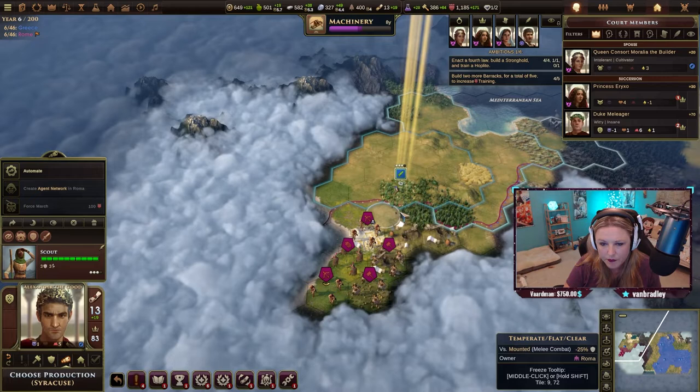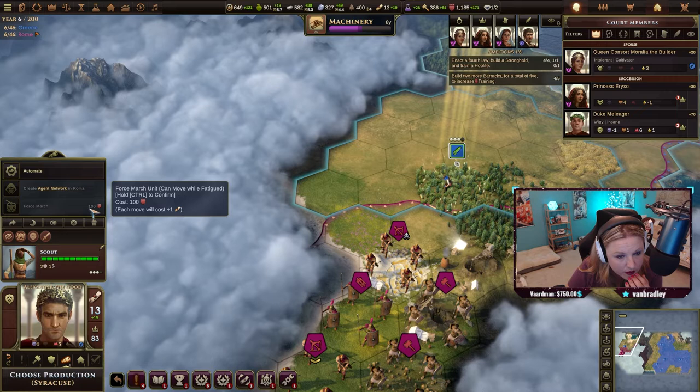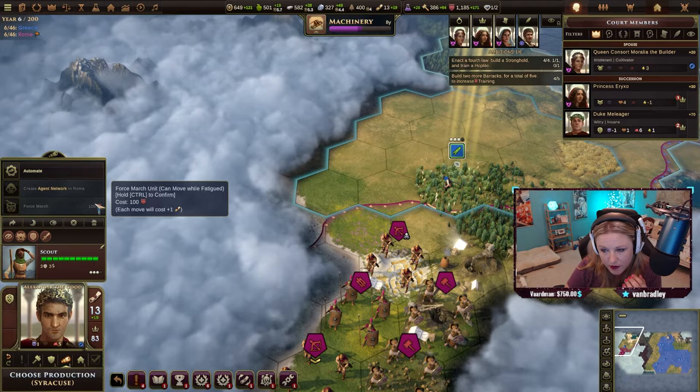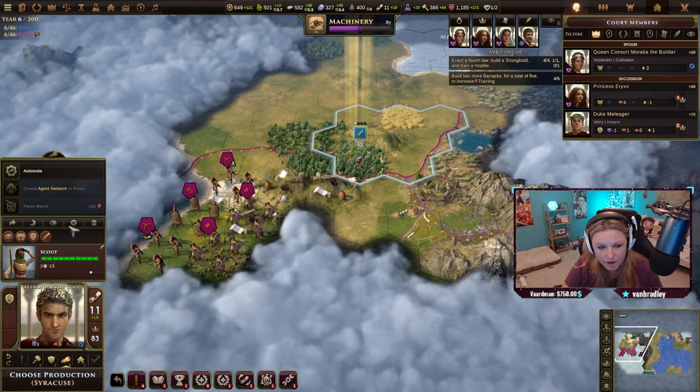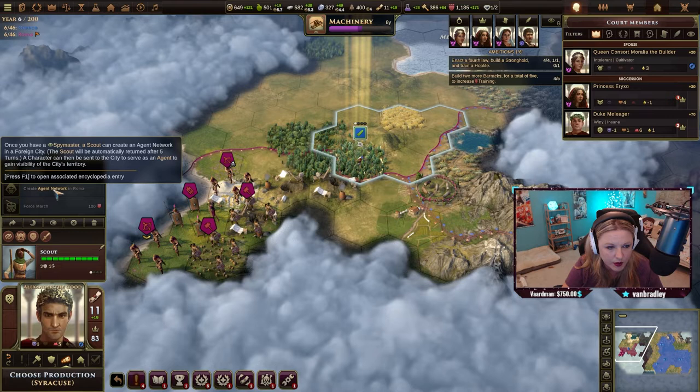I'm just being very cautious. Once you have a spy master, a scout can create an agent network in a foreign city. A scout will be automatically returned after five turns.